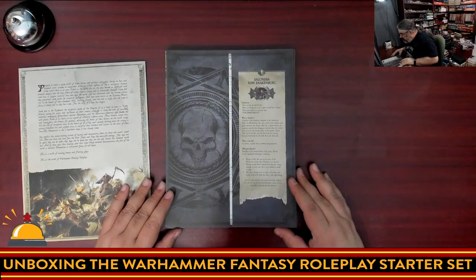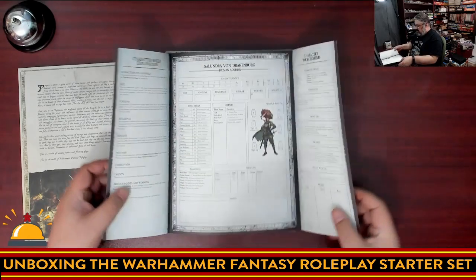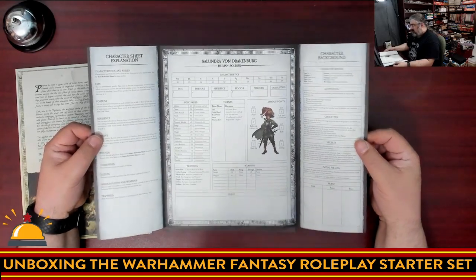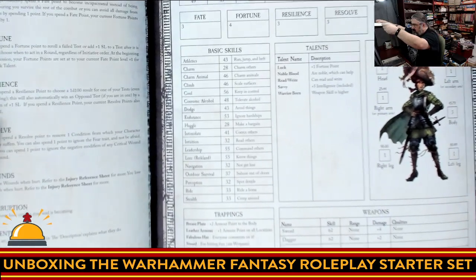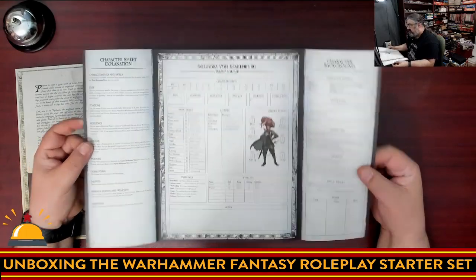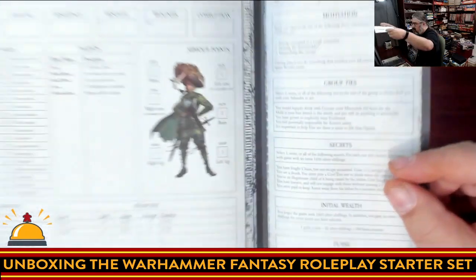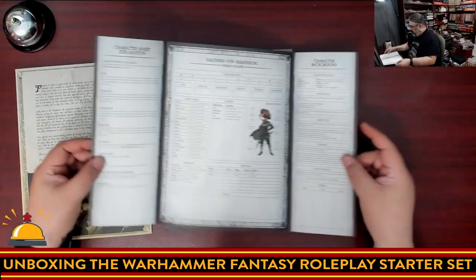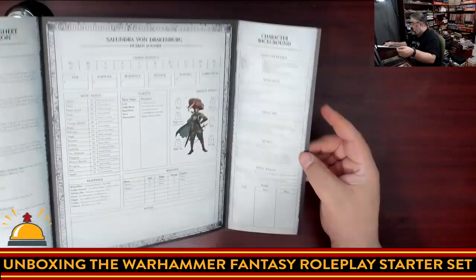So these are your character folders with a foldout style. That looks like a Warhammer character sheet. It looks like you're going to have a lot more skills with ratings. Unlike the first edition, you have actual ratings and skills. I see talents. Your stats are weapon skill, ballistic skill, strength, toughness, initiative, agility, dexterity, intelligence, willpower, and fellowship — that sounds about right. Your armor looks the same with armor points in each area. There's motivation, secrets, and initial wealth in the character background — that's a lot more modern than what we saw in the original Warhammer.